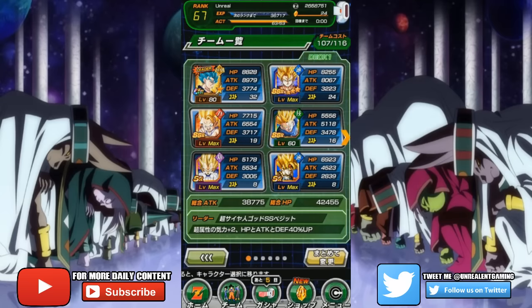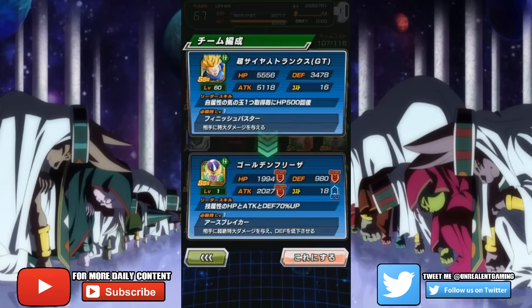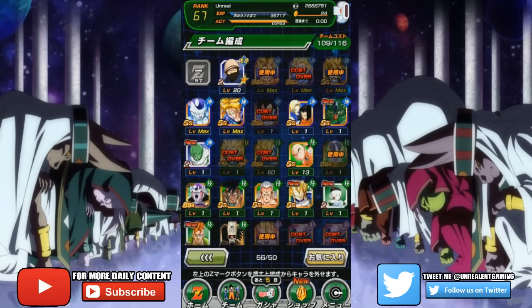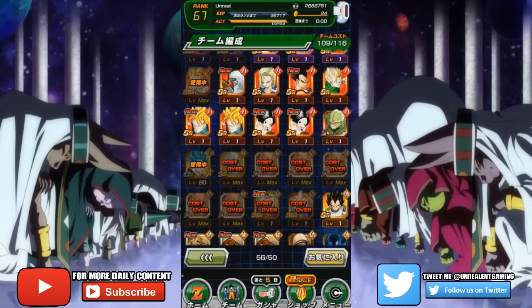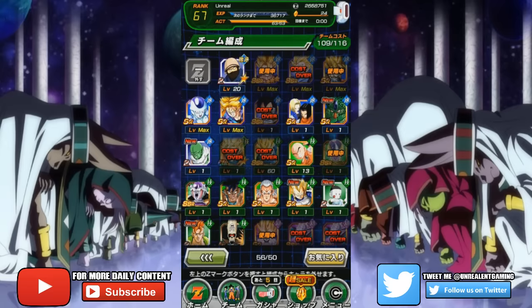I know people are going to criticize me already — 'why are you switching so-and-so?' But I have to do it. I'm switching out Trunks for Frieza. I'm replacing Frieza with all these characters. Where is Super Saiyan Rage Trunks? I can't select him, I'm going to have to cost him over. I need Rage Trunks — I got the androids too, they're pretty solid.